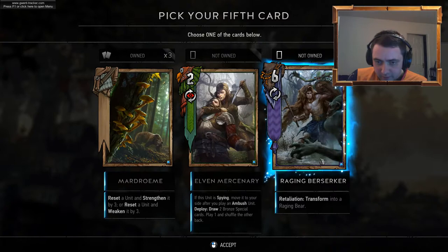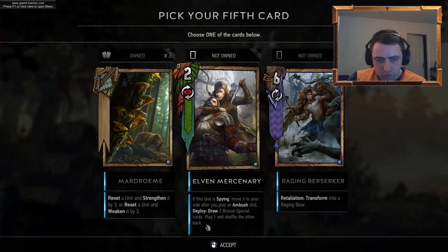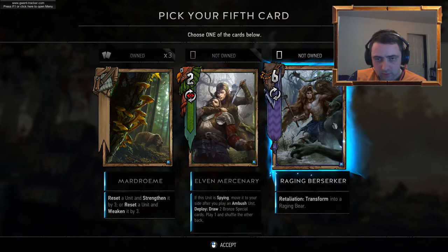Breaching Berserker or Elven Mercenary — if this unit is spying, move it to your side after you play an Ambush Unit. I'm going for the Raging Berserker.